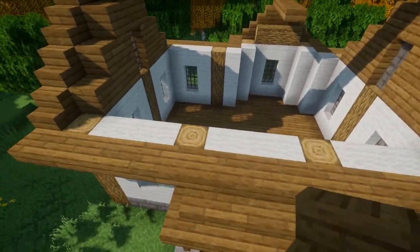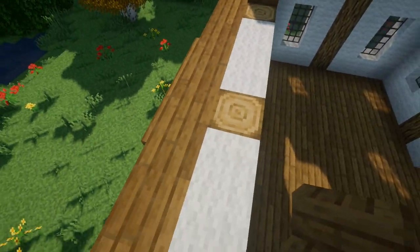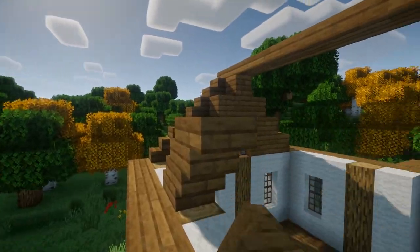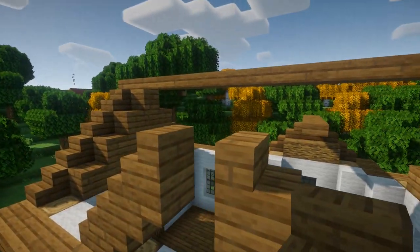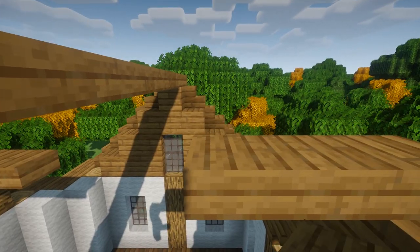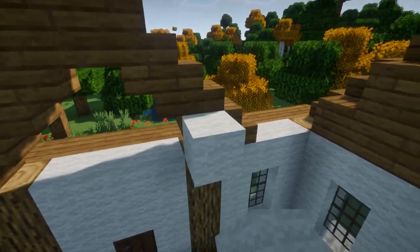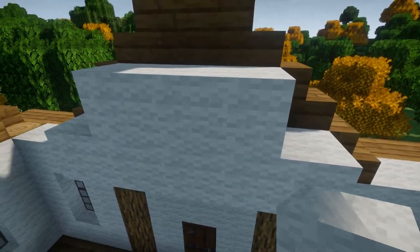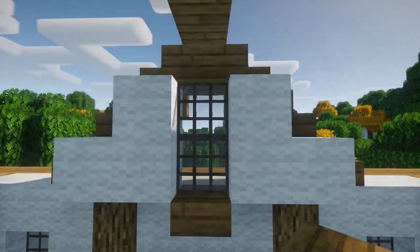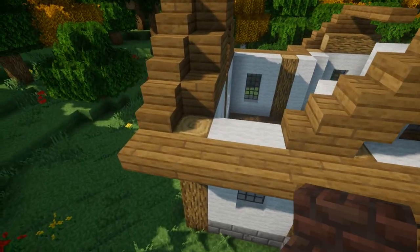Now on the front, before we start filling in our roof, I'm gonna make the outline for a dormer. We're gonna start on the block next to the log with a stair facing inwards on each side and then an upside-down stair, then just keep going up with stairs and upside-down stairs until they meet in the center — same thing: an upside-down stair facing forwards, then a line of slabs about three slabs total. Next I'm gonna make a wall for this dormer: five blocks of white wool across and three blocks on top, with a little one-by-two window. I'll take a spruce slab underneath the glass and one more white wool on top.